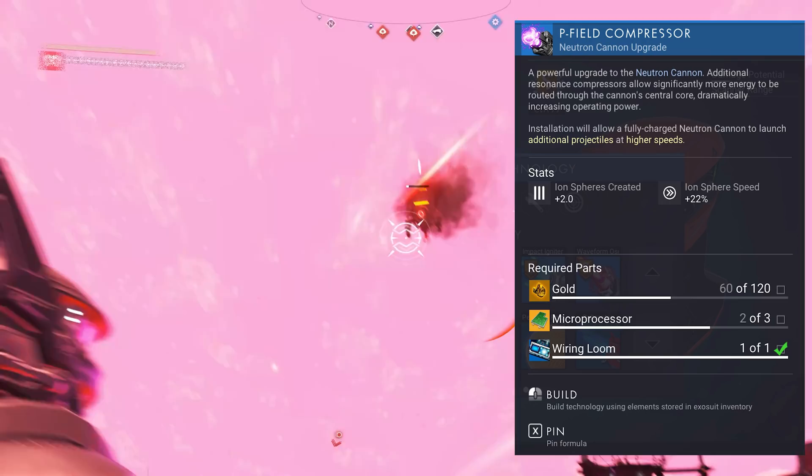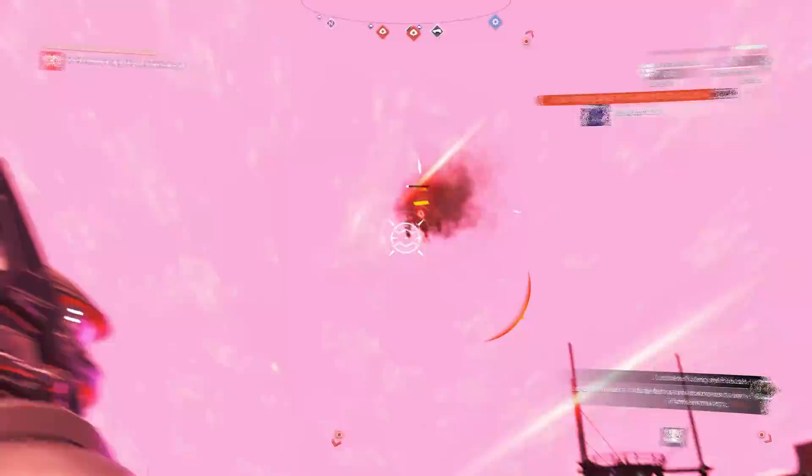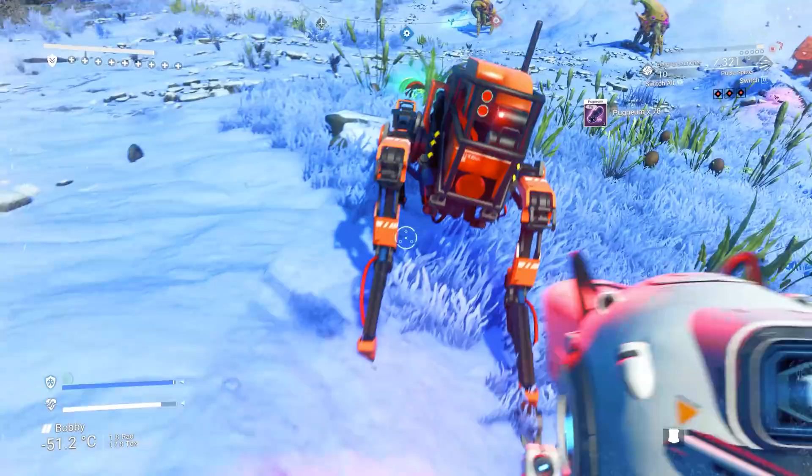Upgrades can be found in the multi-tool upgrade vendor on space stations and affect its speed, damage, bullet-per-shot count, and area of effect. The speed on this really is nice, as there's no need to lead your shots.